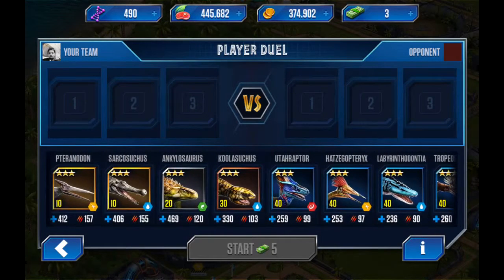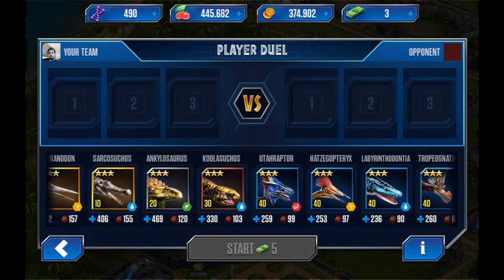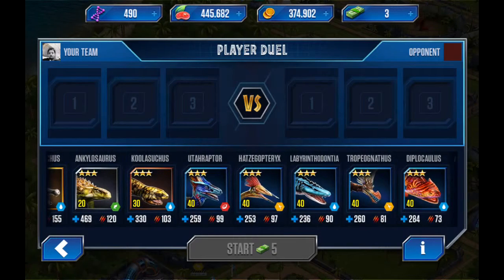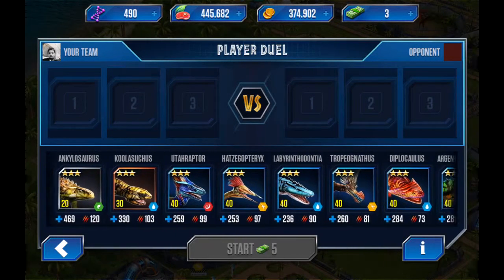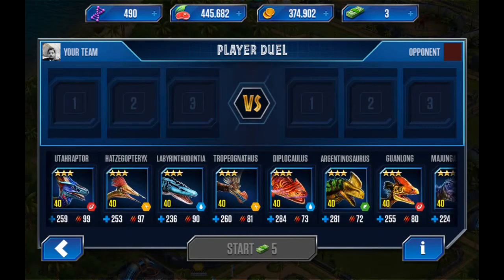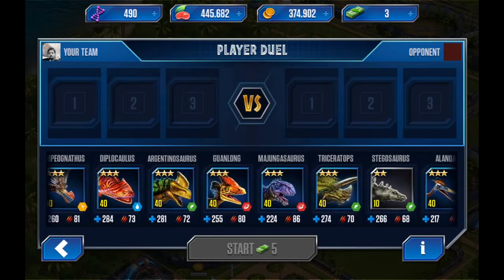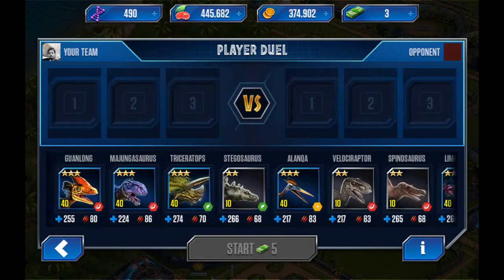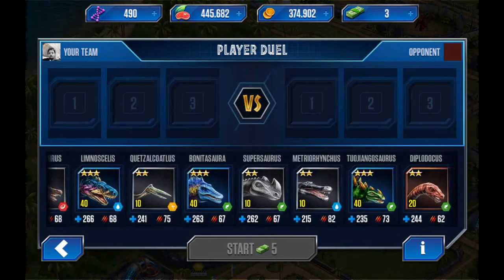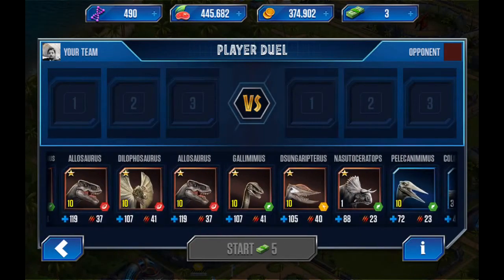So first of all, at the moment we have Utah Raptor, which for some odd reason is the strongest common. Then Hatzegopteryx, Labyrinthodontia, Tropi, Dipeicaildus, Argentinosaurus, Triceratops, Alangasaurus, Majungasaurus, Bonito - and all our Super Rares then.